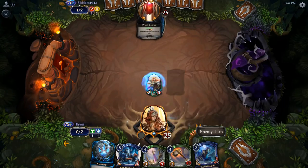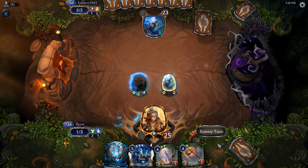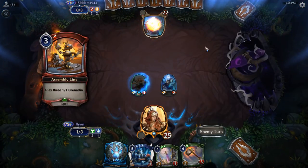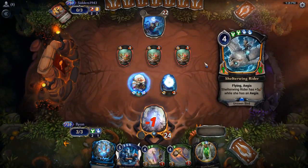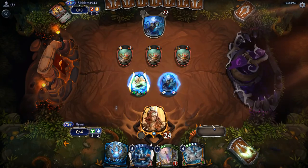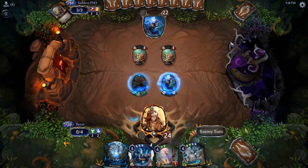Now all I need is one more power. I forgot to say hello to this wonderful person. Oh man, this actually looks like the way I want things to go. Could this be the hand? This is kind of looking like the hand. I think we can get Aegis on everything. And I'm just going to hammer this.